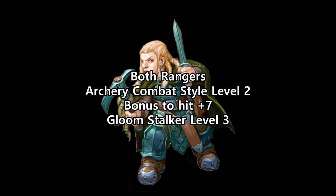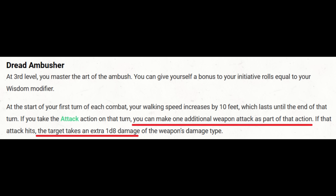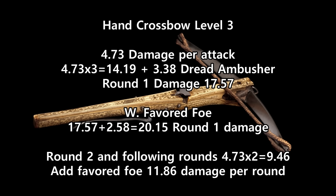So let's jump to level 3 and take both those things into account. Both Rangers are now Gloomstalkers, and both will take archery as a combat style, jumping their bonus to hit to plus 7. Round 1 will be different from subsequent rounds. The Gloomstalker has this really nice feature: one extra attack on the first round, and a d8 extra damage if it hits. The base chance to hit is now 70%. We'll also assume now that the Longbow Ranger will cast Hunter's Mark and get that bonus d6 damage. Starting with the Crossbow Expert Ranger, we have a 70% chance to hit with 6.5 average damage — that's 4.55 average damage per attack, plus another 0.18 potential critical damage, that is 4.73 per attack. On round 1, they will have 3 attacks: their regular attack, their Dread Ambusher attack, as well as their Crossbow Expert attack.